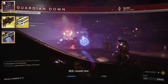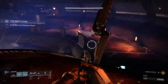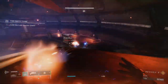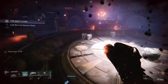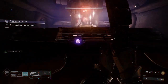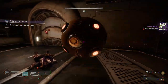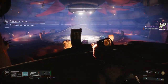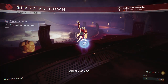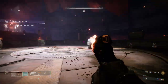For weapon choices, you'll definitely want to use a bow to stagger the Overload Champions. For Barrier Champions you'll want to use Ariana's Vow, and for heavy I'd suggest a machine gun — just make sure it's Arc because there are Arc shields in this. If you don't have Ariana's Vow, you can use Divinity with an auto rifle, just make sure you have the auto rifle perk or a mod on it.